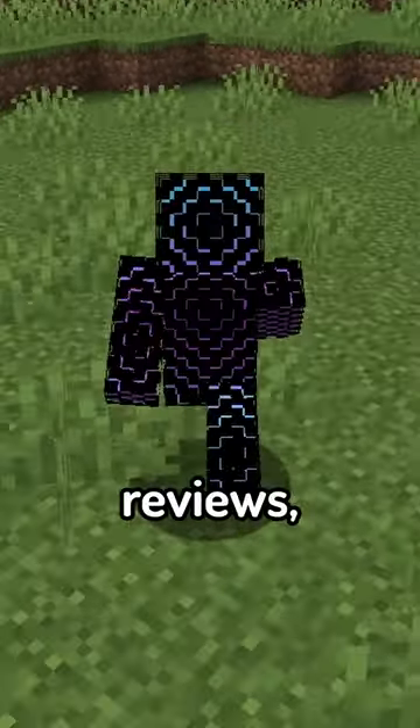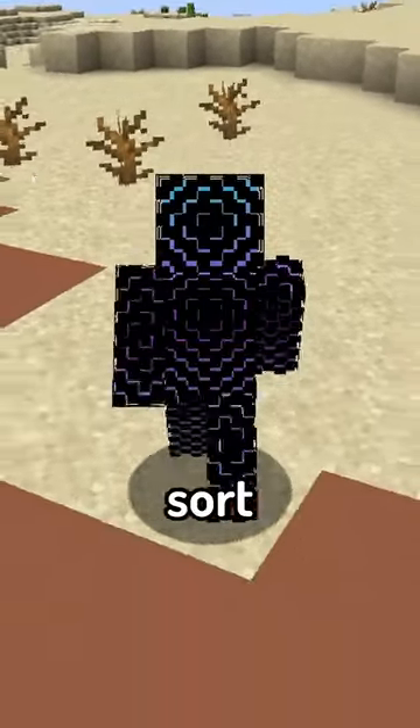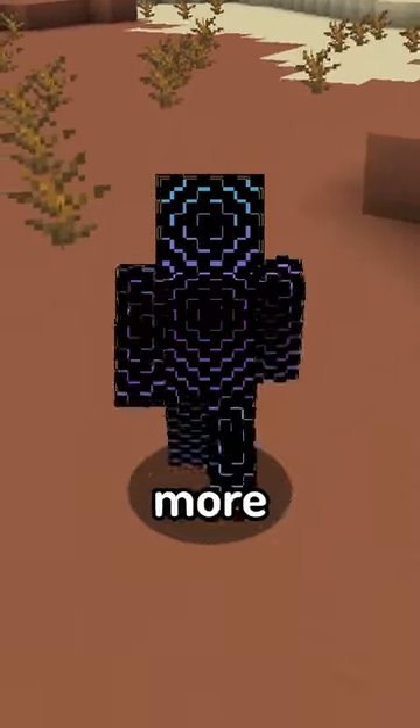Hey everyone and welcome to Mini Mod Reviews, where today's featured mod is Dark Utilities. Dark Utilities is a magic mod, sort of, that aims to give the player a better vanilla experience by adding in blocks and items that make things more convenient.